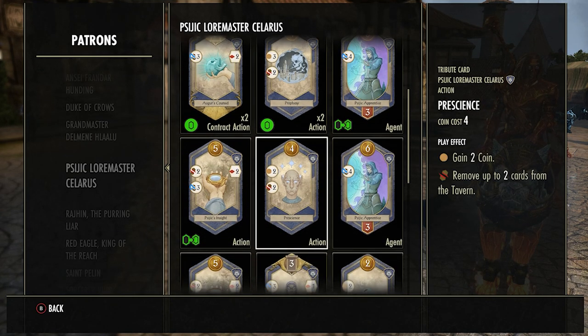Pre-science lets you draw two cards and remove two from the middle. Early game this is an average card — okay maybe on your first or second turn, but generally I would avoid it and make my opponent buy it because it's a waste of coins most of the time.